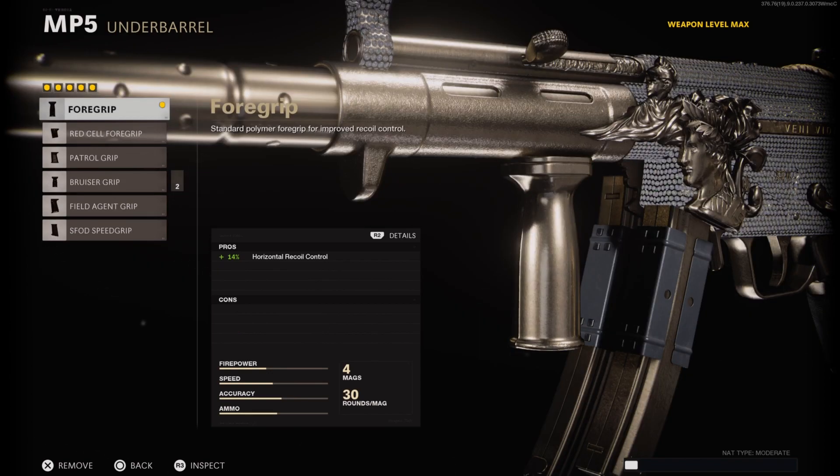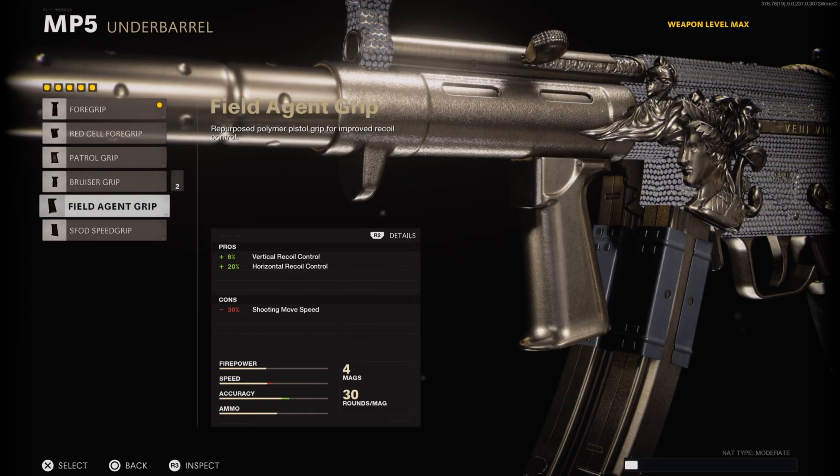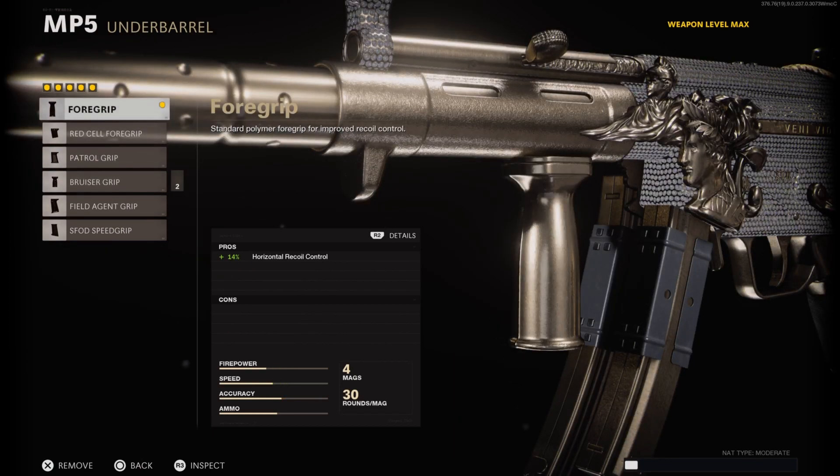For the underbarrel I have the Foregrip, which gives us a plus 14 percent bonus in horizontal recoil control. Our only vertical recoil control bonus comes from the Agency Suppressor. You can choose to run the Field Agent Grip, but note that it will slow you down quite a lot. I want to be very aggressive using the MP5, which is why I chose the Foregrip with no cons.